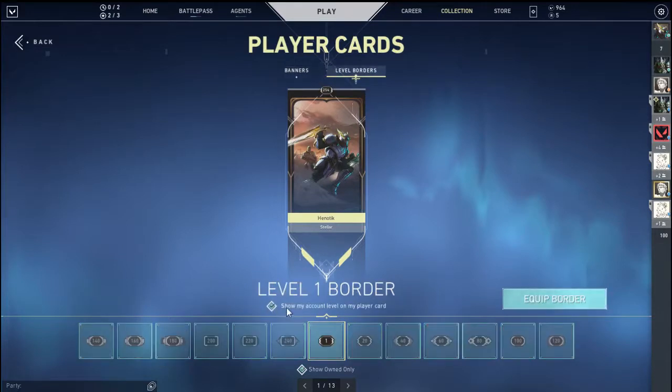Go to where it says 'Show my account level on my player card.' You can click on that to hide it, and if you want to show it you simply make sure that it's checked like this. So I'm gonna hide it now.